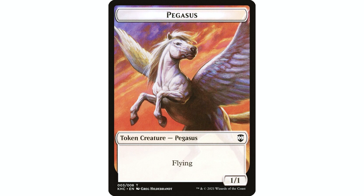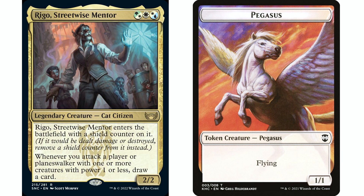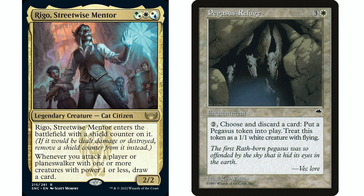I should talk about the commander I'm using. I already did this one on my channel recently, but I thought it was a great fit: Rego Streetwise Mentor. Rego isn't doing anything pegasus-tribal-specific, but whenever you attack a player or planeswalker with one or more creatures with power one or less, you draw a card. Most of our pegasi are going to be 1/1 flying creatures, so it'll be very easy to get card draw off of Rego. That works particularly well with Pegasus Refuge because we have to keep discarding cards, so if we draw two or three cards off Rego every turn by attacking with our pegasi, we'll easily maintain a full hand to keep making more tokens.